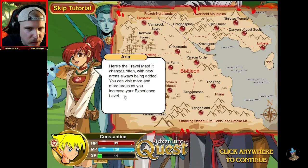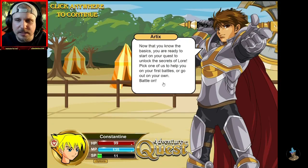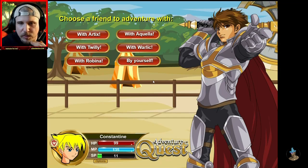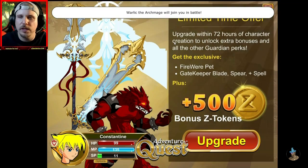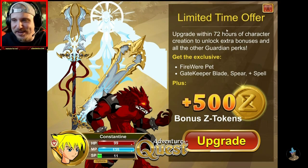Alright, let's see what we're looking at here. You can visit more and more areas as you increase your experience level. Now that you know the basics, you are ready to start on your quest to unlock the secrets of lore. Pick one of us to help you on your first battles, or go out on your own. We'll pick Warlick. Warlick the Archmage will join you in battle. We have a limited time offer here — upgrade within 72 hours of character creation to unlock extra bonuses and all the other guardian perks. We get a Fireware pet, Gatekeeper Blade, spear plus spell. I don't think we're going to do that, because we'll see how this video does. But if it does well, I'll definitely upgrade in the future.